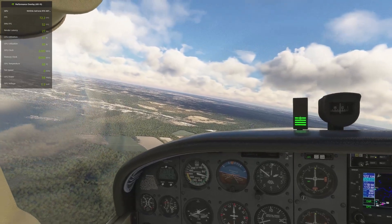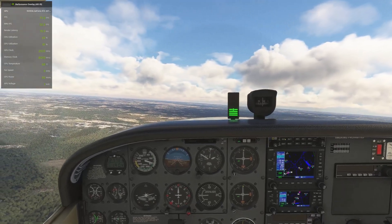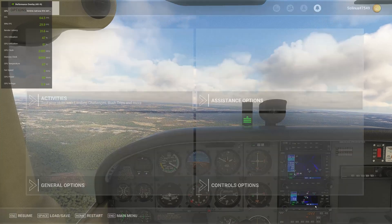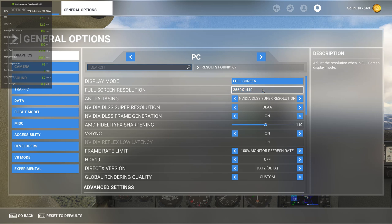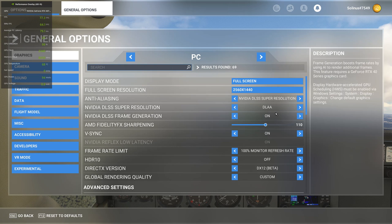I will show all of my settings for you. Let me turn off my Tobii and go to settings. Under general options I'm running full screen 2560, which is my native resolution for this monitor. I'm on super resolution with DLAA, frame generation on, sharpening at 110, V-sync on.